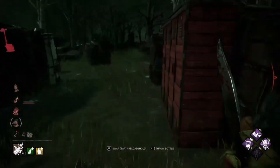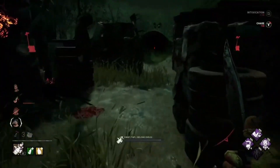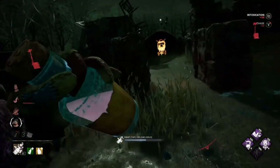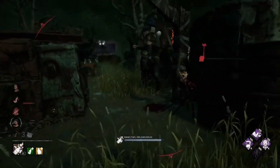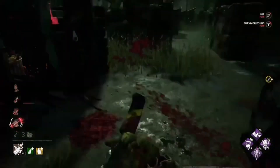They finished that gen. Just going to throw a bottle and make her waste two gens. I don't know what to do, honestly. Hatties looks like he's going to come in for the save so I'm going to lose my stacks.